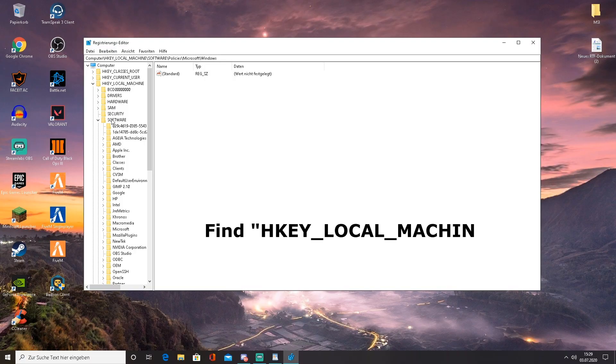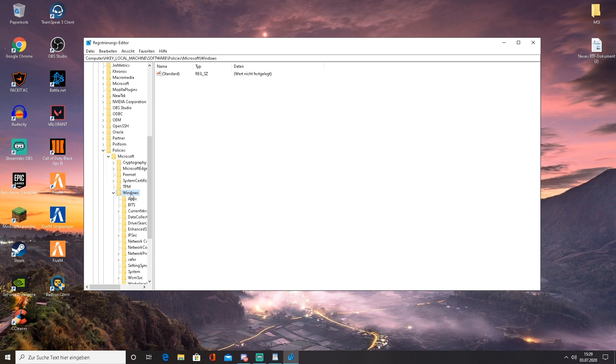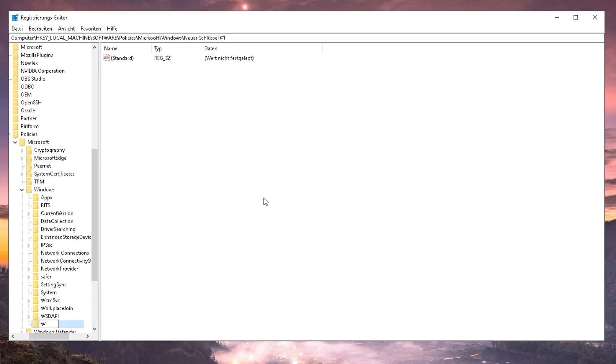First, I'll show you how to turn off Cortana, because this Windows 10 feature takes a huge chunk of your overall performance. Disabling Cortana will free up system power which can be used to gain more FPS while gaming. Simply follow the same steps as shown in the footage and you're good to go.